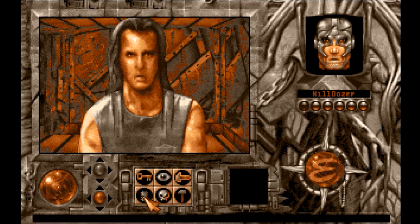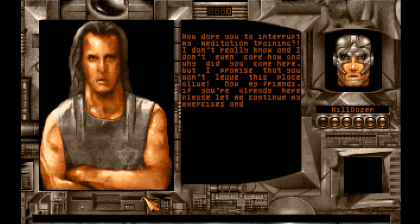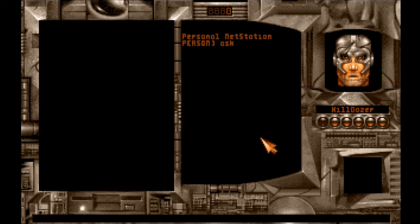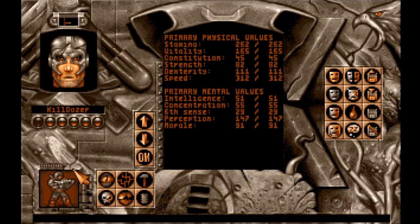But as Lord Dayleth raises his head and opens his steel-gray hypnotizing eyes, you begin to feel something you've never felt before — the sense of total vulnerability. The sensation grows even stronger when mighty, dark psychical energies start to fill the chamber's air around you. 'I suppose you're in talking mood.' 'How dare you interrupt my meditation training — I promise you won't leave this place alive. Let me demonstrate the godly energy of Lord Carnivore, Master of Eclipse — what elemental evil means. Ready to die, weaklings?'